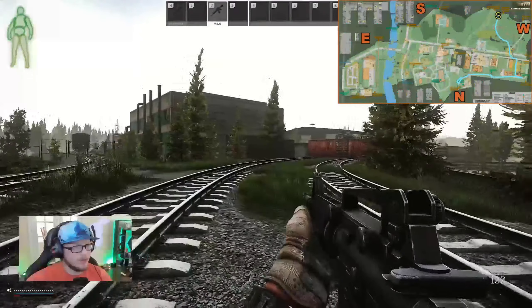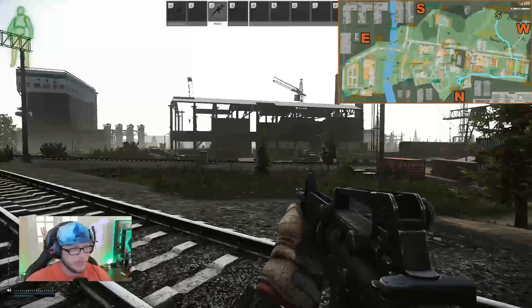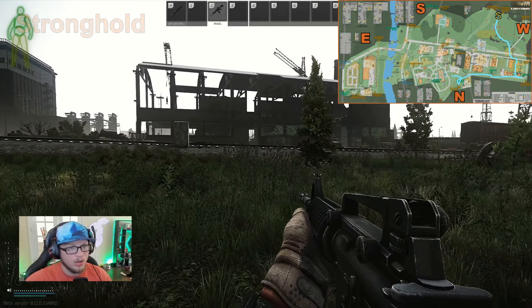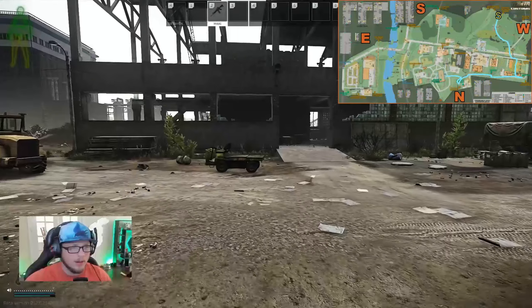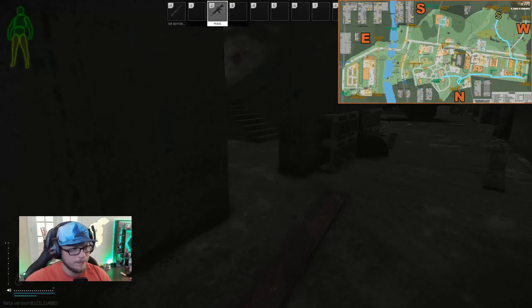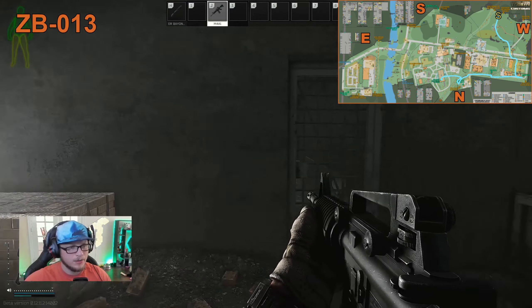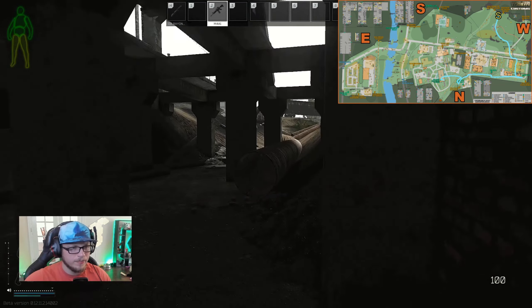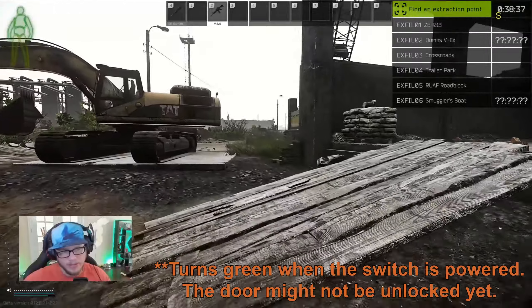We just came from that bridge — that's where old gas station is. This building has a switch in it; if you power it, you turn on one of the extracts in this building right here. A lot of people call this stronghold. This is going to be the outermost construction building on the north side of the map. You have to have that switch turned on to power the extract here, and you also need a factory key to extract. We won't have that at the start of the account. You enter the building, go down the stairs into a basement — the door can be opened by the factory key. If the light's turned on, that's how you know you can extract. Another way to know: if ZB-013 shows green on the exfil list, somebody's powered it and taken it, so you know it's open.